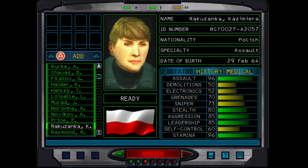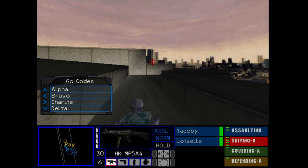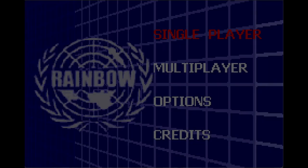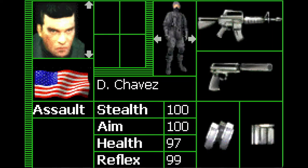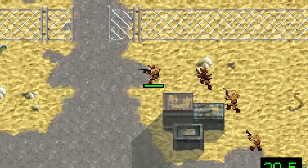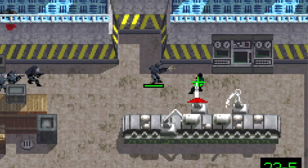Strangely enough, unlike on PC, there are no female agents to choose from. I suppose this might be connected to the developers only having enough space for male voice samples. Speaking of voice samples, there is actually very little sound in the game overall. Background music only exists in the menus. During a mission, all you get is ambient noise, like a howling wind, and the sound of your footsteps, the occasional voiceover line by a squad mate, John Clark, a terrorist, or a hostage. And of course there are also gunfire and explosions.